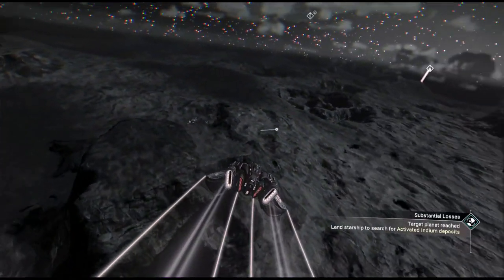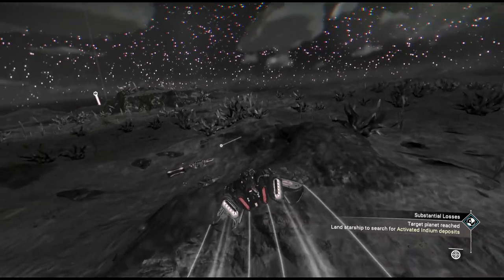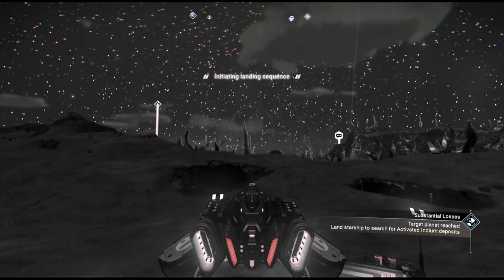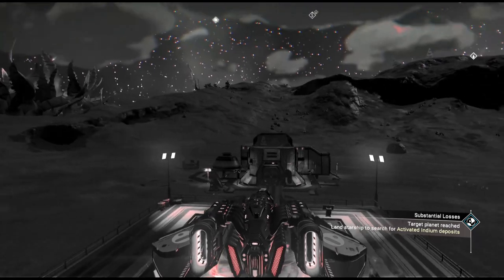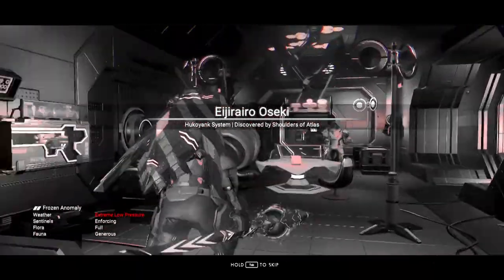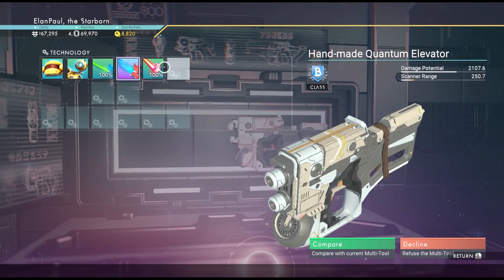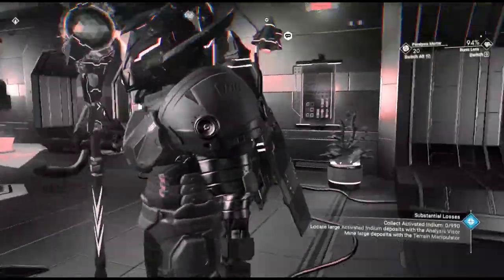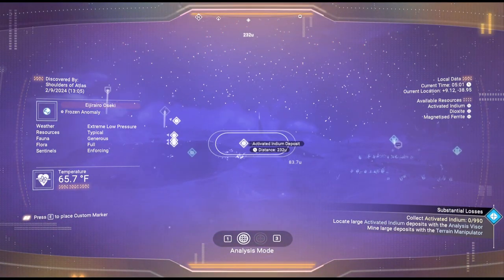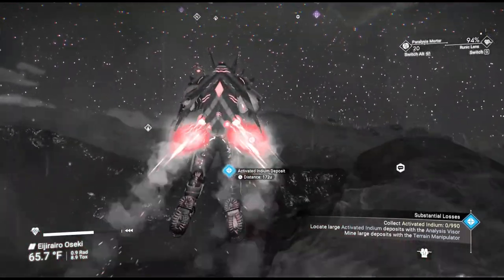Now that we're in the planet's area, we don't have to pick any place in particular. Looks like there's a minor settlement over here. We'll go ahead and use the landing pad and check it out. We can pick out the multi-tool just to see what it happens to be — B-class, comes with a blaze javelin if you're into that. Activated indium here is 990. We've got a deposit not far away at all. Because it's activated indium we're after, we know this place gets some nasty storms, so we'll have to be very careful.